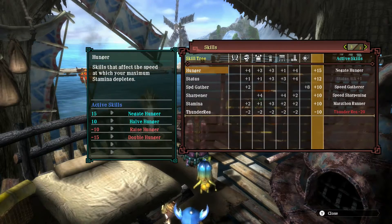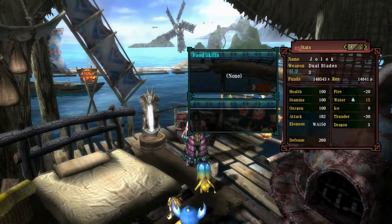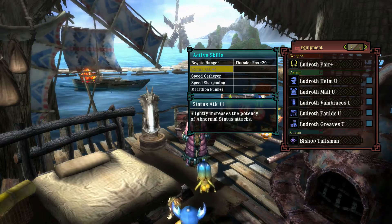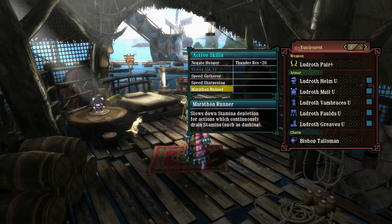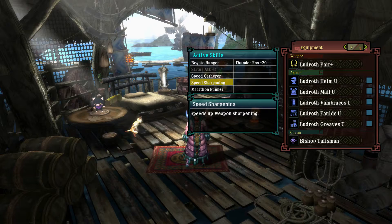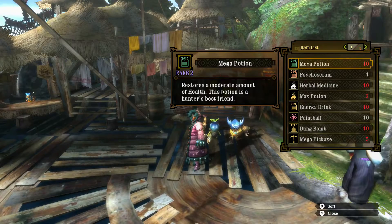Now I am using the Ludroth U type armor. It comes with status attack, which will have no effect here since the dual blades I'm using don't have any status damage. But I'm doing it because of Marathon Runner. It is a high rank armor so it does provide extra defense points. We do have Speed Sharpening as well, which is nice — should be able to keep the sharpness in the green for the most part.